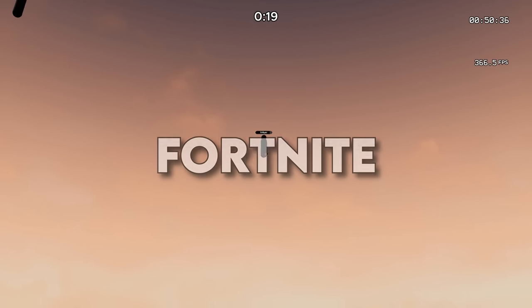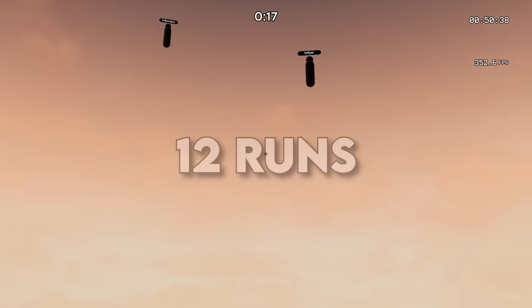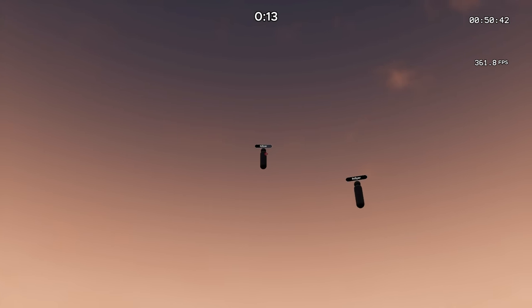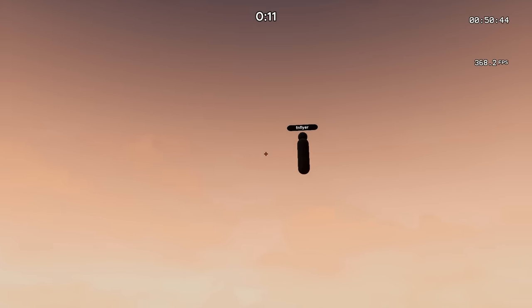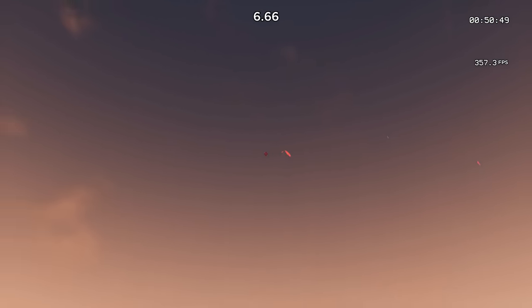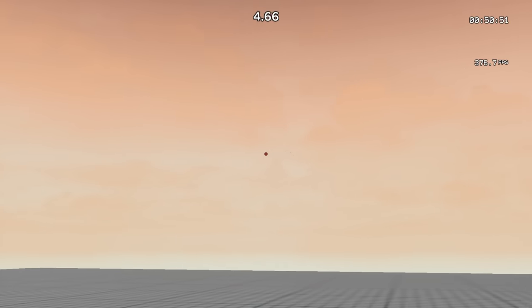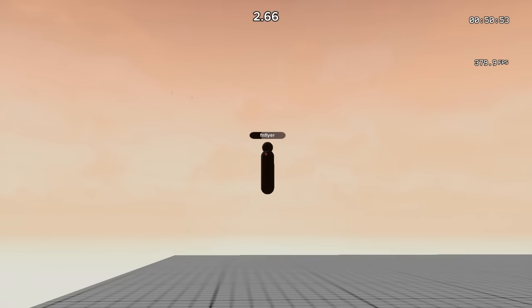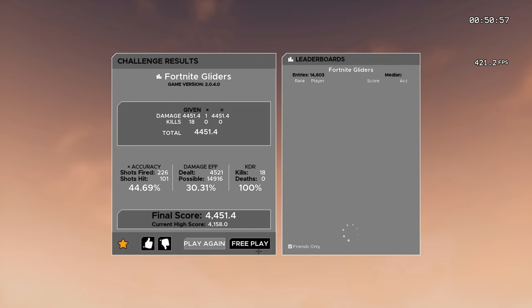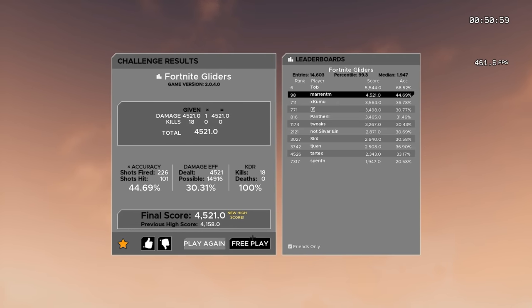The second map in the Pro Routine is Fortnite Gliders. I know what you're thinking — there aren't even launchpads in the game, so why play an aim map based on people gliding? This map is not only good for people gliding; it will drastically improve your ADS aim on anyone running, swimming, or simply rotating. Play this one on ADFOV with your ADS sensitivity.